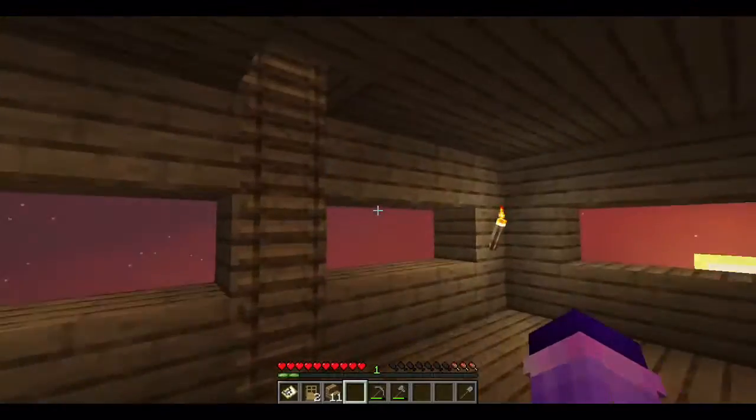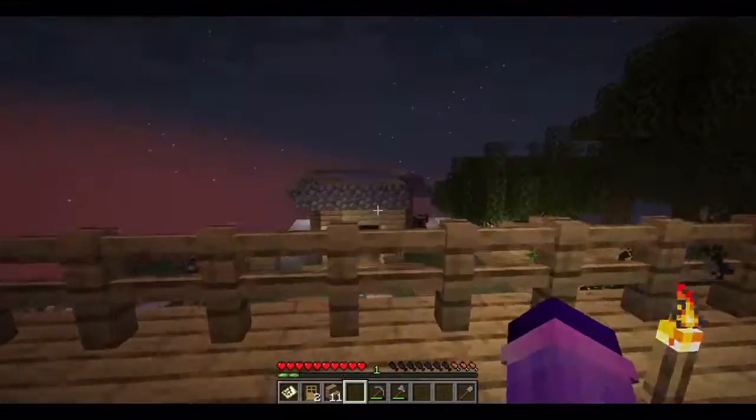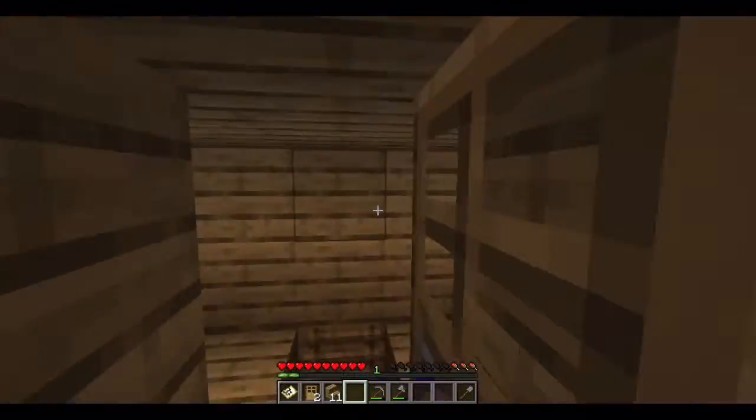So if we walk in here, we've got a large chest, so that's known as our kitchen. Up here we've got our second story, and up here we've got our balcony looking upon the lovely world of the One Block Survival.